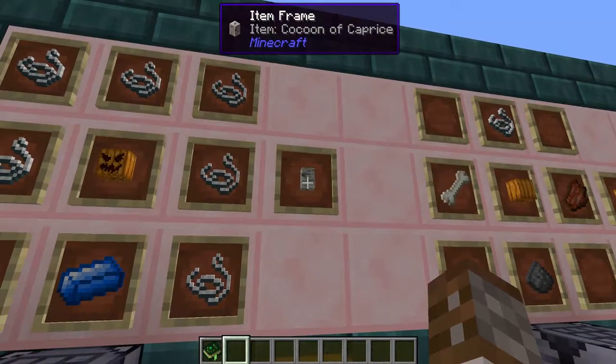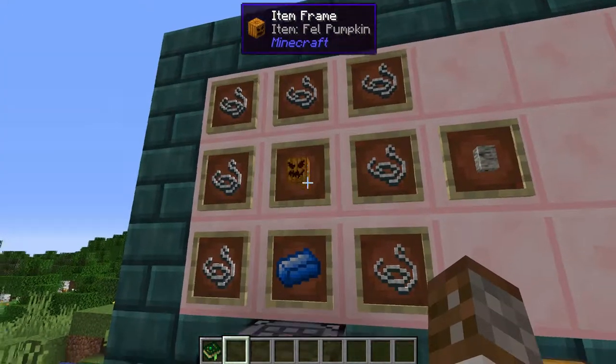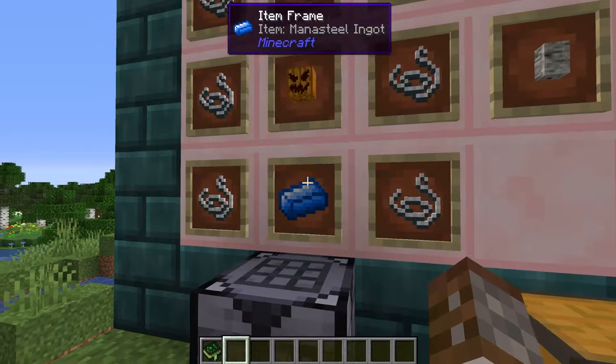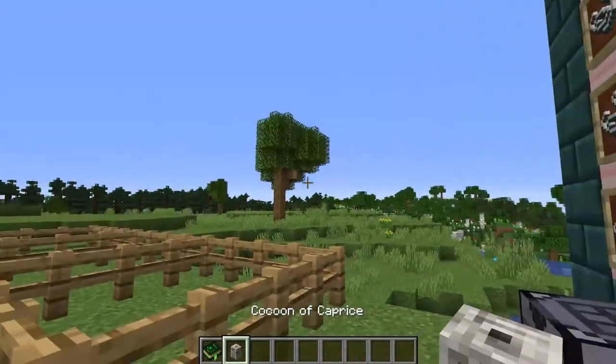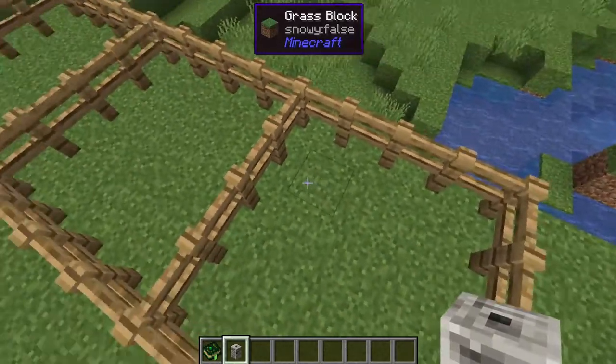Starting things off we have the Cocoon of Caprice. The Cocoon of Caprice is made using seven string, one fell pumpkin and a mana steel ingot. The Cocoon of Caprice is a way of actually spawning in random mobs that are inside the game, and most of the time they are passive.